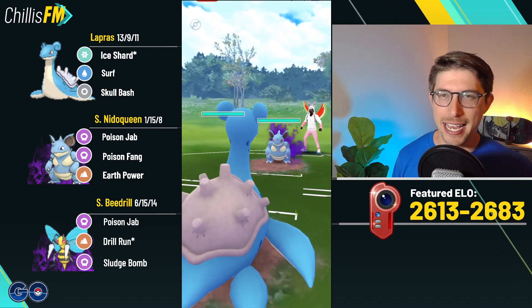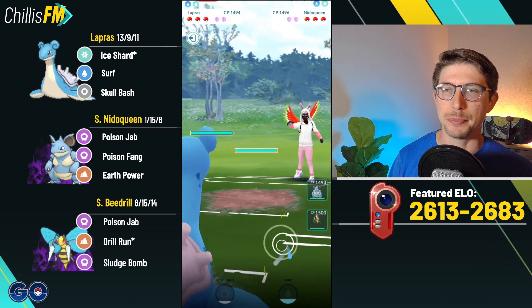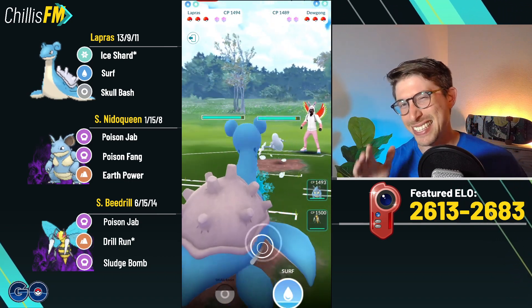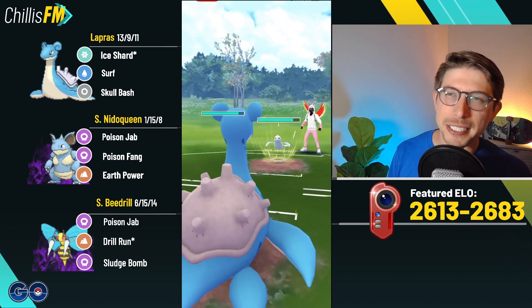They've got a Shadow Machamp in the back. As long as they don't have Payback I might still be all right — I'll be close to the Earth Power coming out of this. I think I need one more Poison Jab and my opponent sees the writing on the wall and backs out.